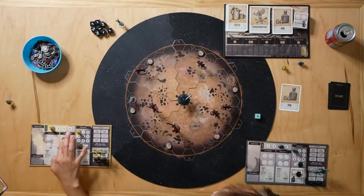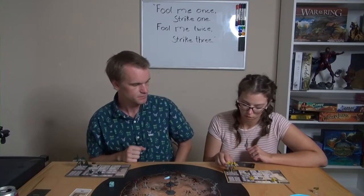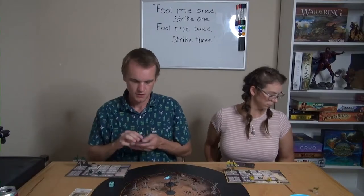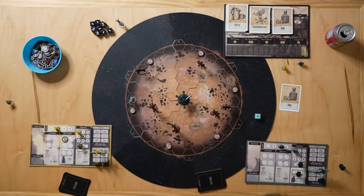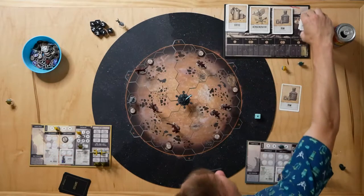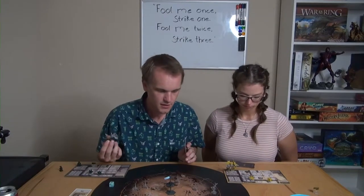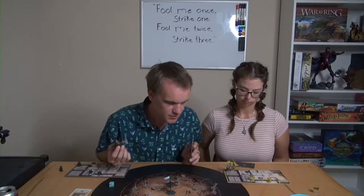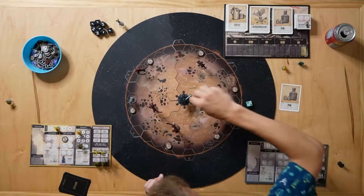Rest and get morale. My turn: I hire one more crew at port — I'll take a marine, since the plus two hits against red cresters is very appealing given my roll luck. For my second action I'm going to take off and leave port. I get four movement speed. Oh wait, we didn't do wind speed first — rolling a two, so the wind's going that direction.